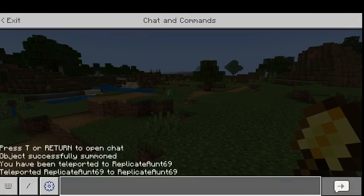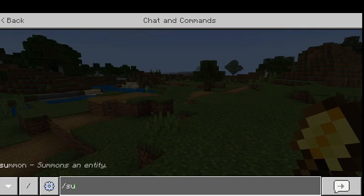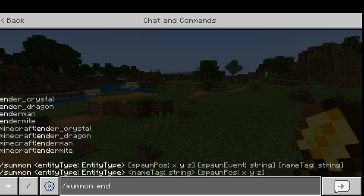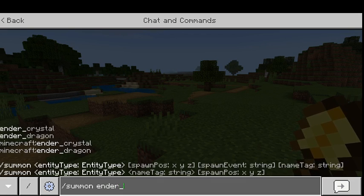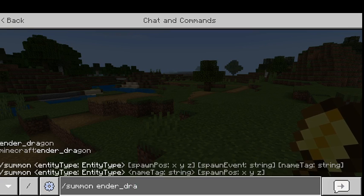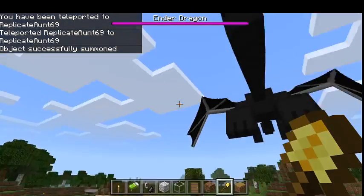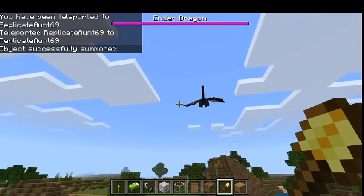You can also summon something that a lot of people don't know how to summon. You type slash summon, then ender dragon, and it will summon that. So now you just push enter — and there's an ender dragon.